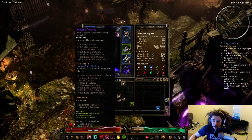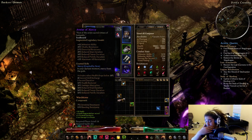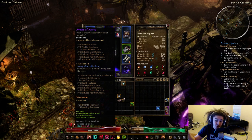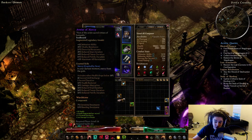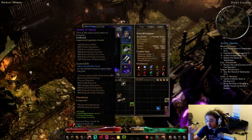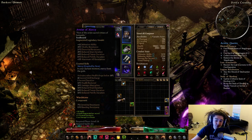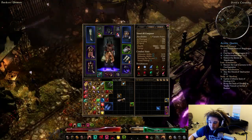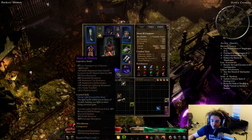My amulet — just got it — is called Avatar of Mercy. It's a very strong amulet: 5% to all max resists, reduces petrify, freeze, and stun duration by 40%, 37% to fire, ice, and lightning resists, 39% vitality resist. Avatar of Mercy procs when my health drops below 30% — I heal 50% and gain mitigation. The cooldown is only 40 seconds.